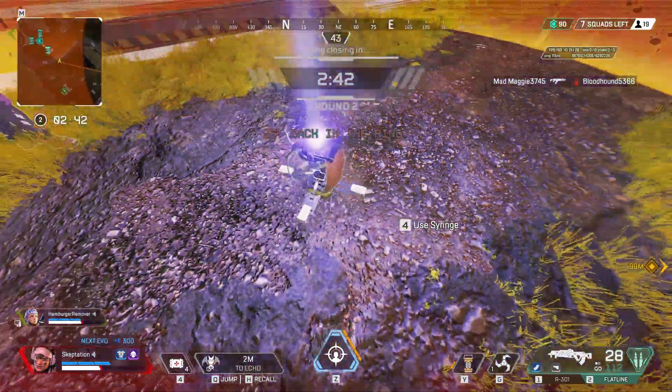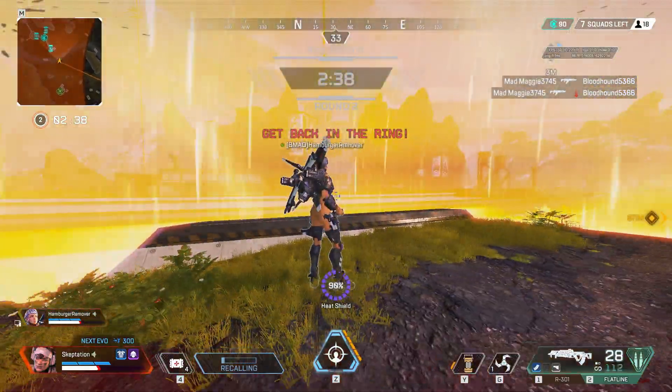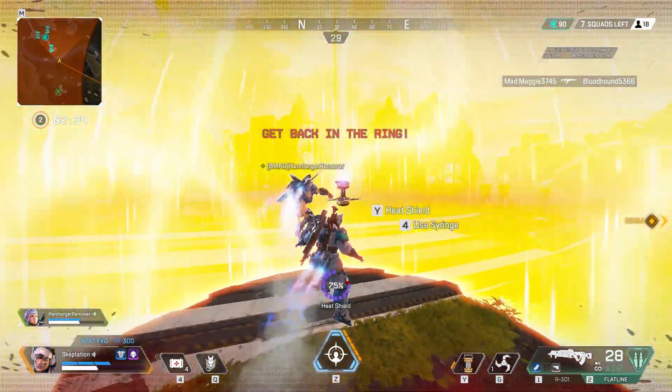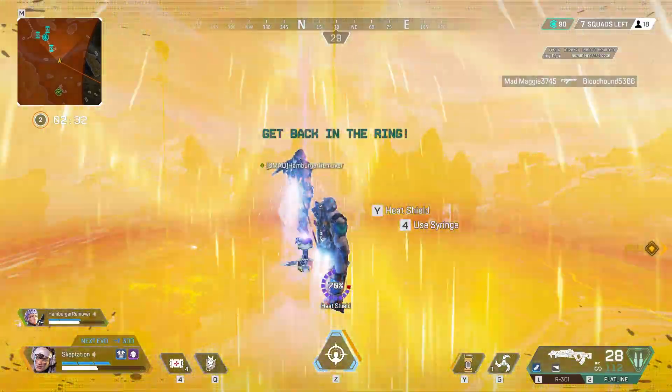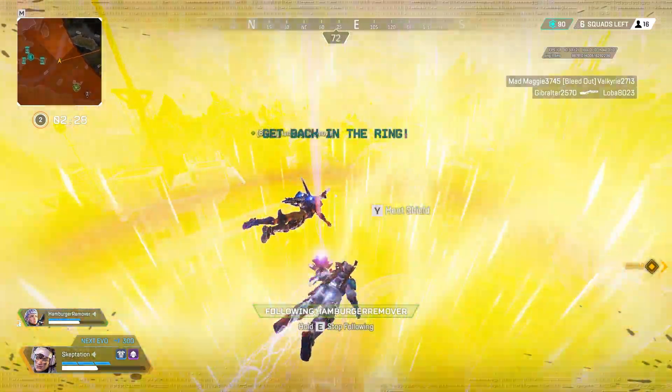You've probably seen the bug that lets you put heat shields or Horizon black holes on top of Echo. But did you know you can use this while your teammate Valk ults or while you use a balloon? This is obviously very strong for rotating in zones, although it probably won't be in the game for much longer.